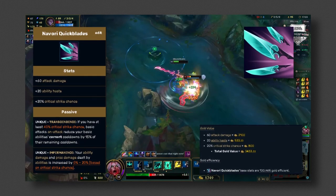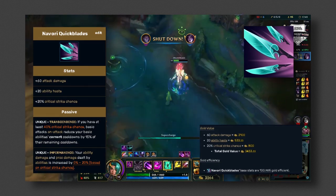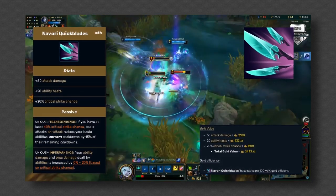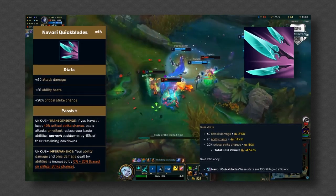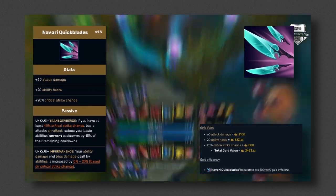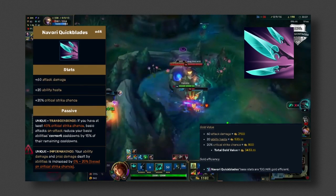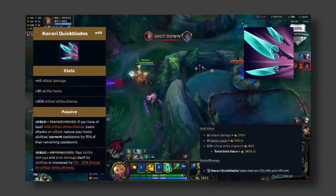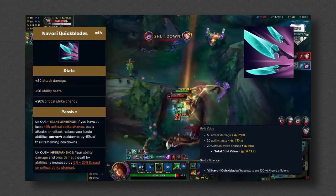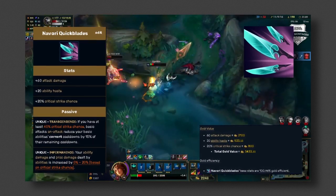Navori Quickblades is where the build gets fun and interesting. Navori Quickblades has become an OP item, and it does not only have to be used on ADCs — it can also be used on melee champions. The change to the passive now gives it two passives and both are extremely good on fighters. If you have at least 60% critical strike chance, basic attacks on-hit reduce your basic abilities' current cooldowns by 15% of their remaining cooldown. Riot recently said they will reduce the crit chance needed from 60 to 40% to activate the first passive, meaning all you need is 40% crit chance or two crit items for maximum value.